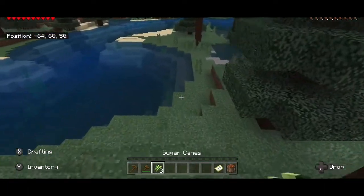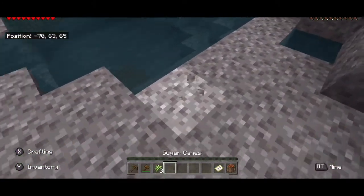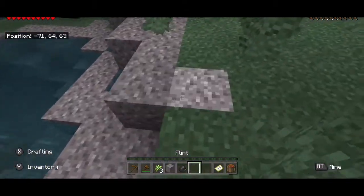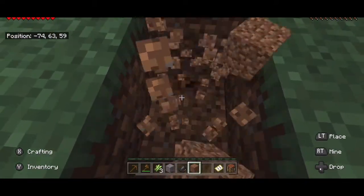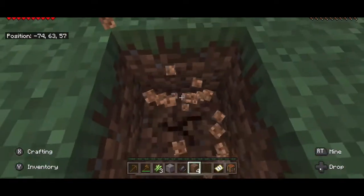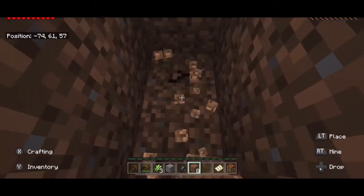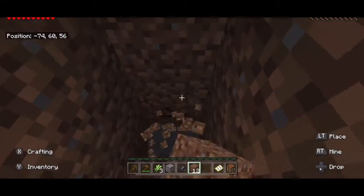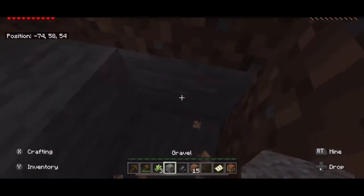Okay, we got the sugar cane. Now let's go get some cobblestone — might as well grab some food while we're at it. It's good to have all the basic stuff down. I feel like vanilla Minecraft might be a little more fun — modded is not really what Minecraft is, it's just a whole new thing.